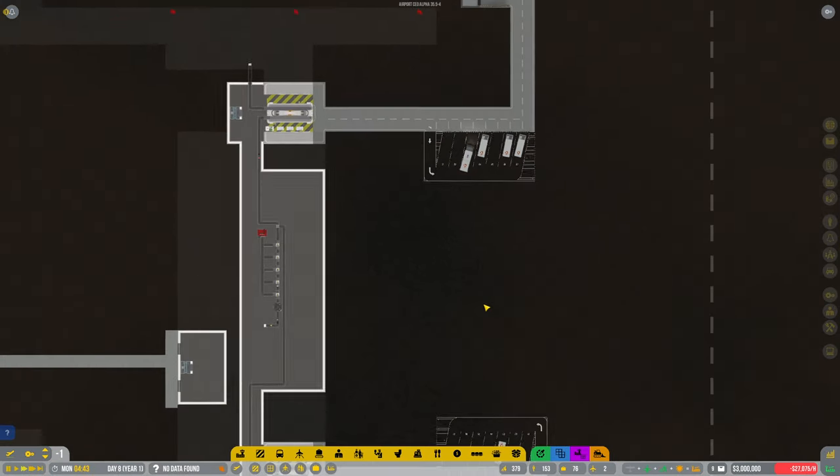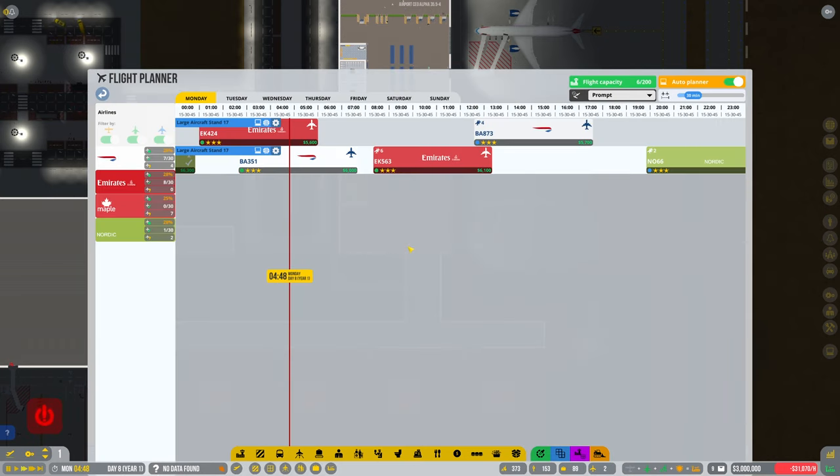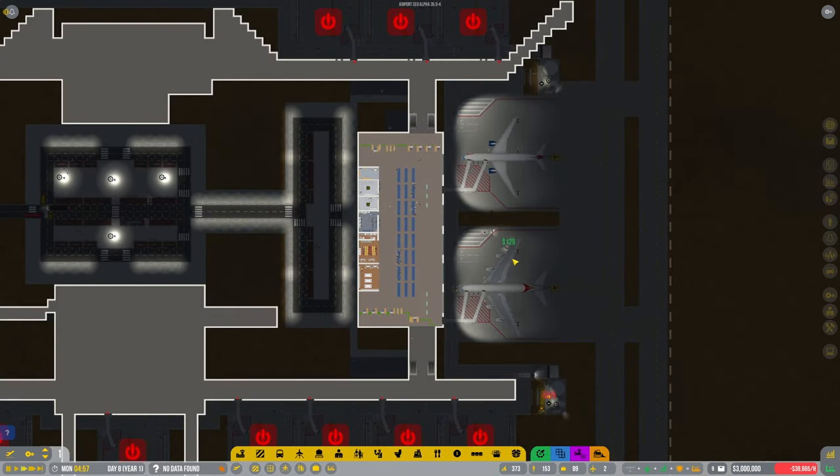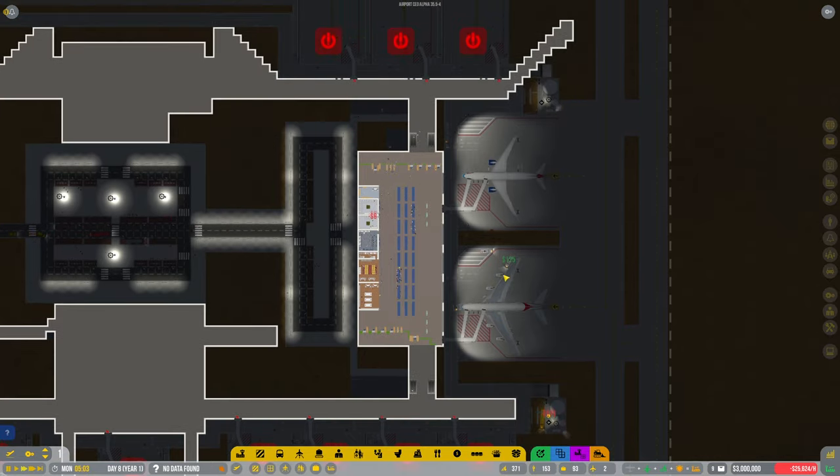As always guys, you know me — I always lose the plot. Let's have a look at our flight planner. Here we go, we're starting to get a few more scheduled. I think we should now start looking at getting more gates open.